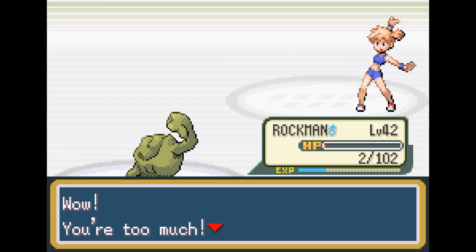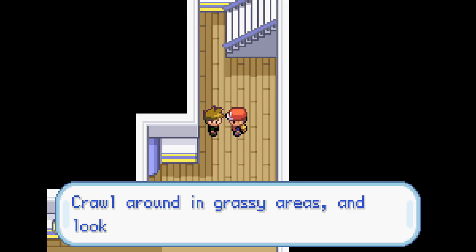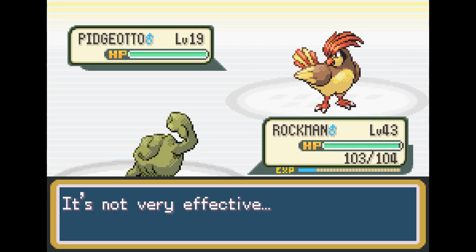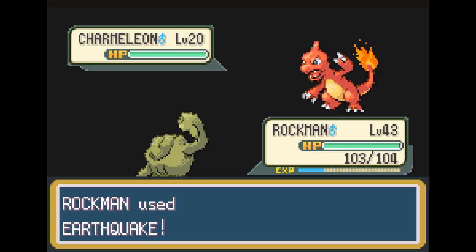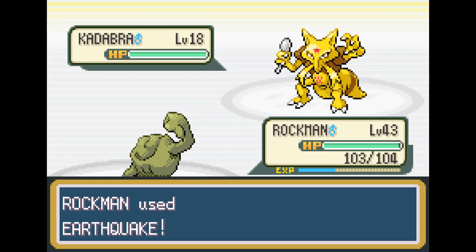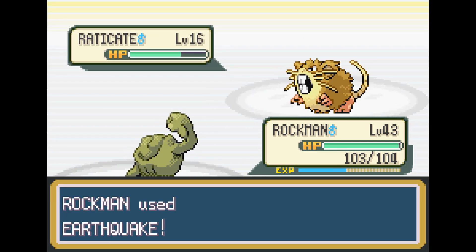Finally, after hours of grinding, we beat Misty, and now we're extremely overleveled. Headed to get Cut on the SS Anne, Gary does challenge us to another battle, but all that grinding we had to do for Misty leaves us extremely overleveled, so there's absolutely no way anything Gary could do could even remotely damage Rockman. Rockman is just at another level, and he won't actually have a challenge for a little bit now.